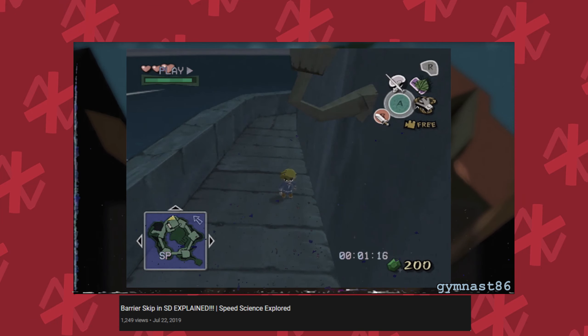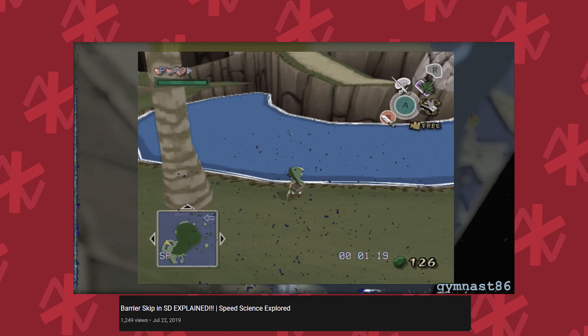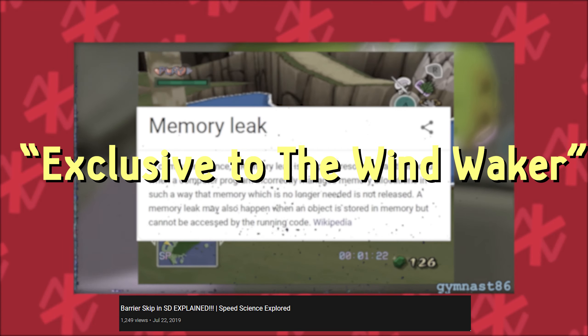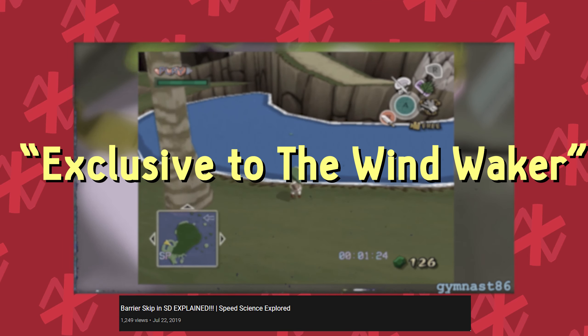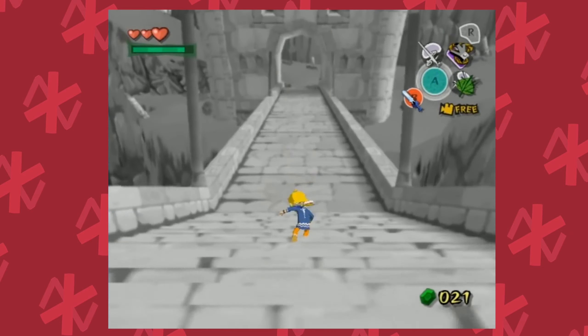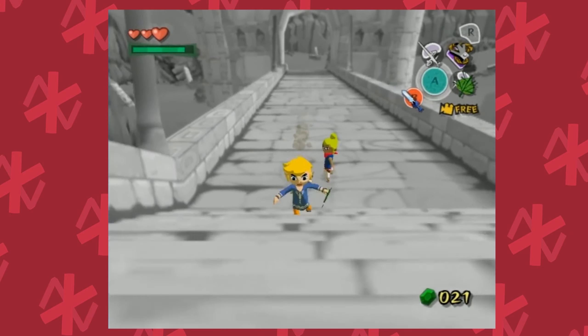Every time you use the grapple hook, the game commits a predetermined amount of memory to DYN space. After the item has been pulled, the memory is supposed to come back — but because of a memory leak exclusive to Wind Waker, when items are invisible, that doesn't happen, so the memory is never restored. This oversight allows you to keep memory fragmented across loading zones into completely different areas.